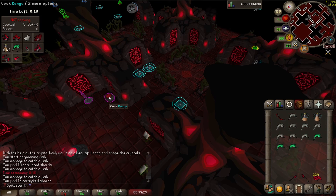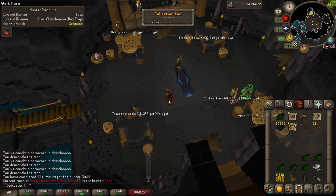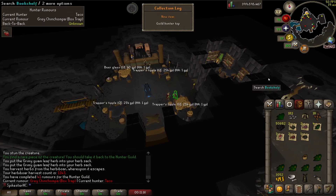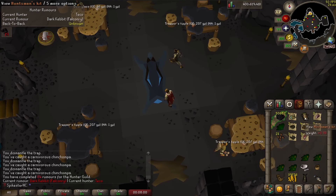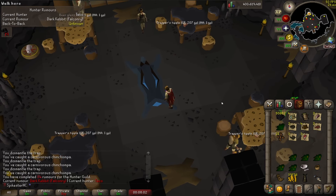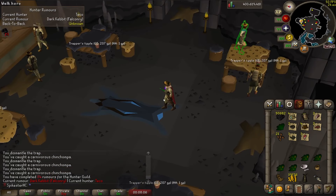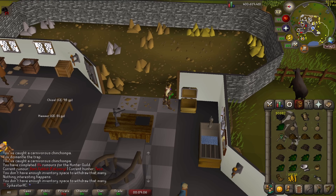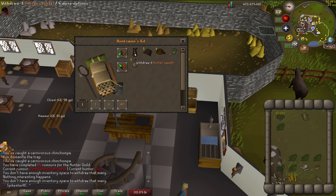I just hit 400 million XP and didn't even notice that. I just got my first piece of the hunter armor — gilt hunter headwear. And that's the second piece, the gilt hunter top. And there is the hunter kit — that's what I originally set out on this hunter rumor grind to do, but now I might as well go for the full armor set since I've already got half of it. Basically everything fits in the kit — it even has the hunter cape in there.